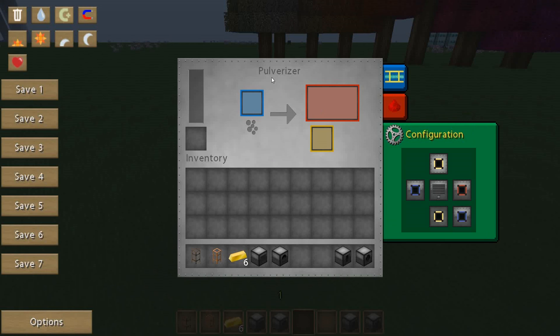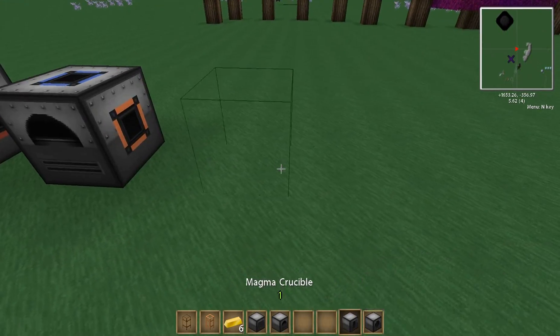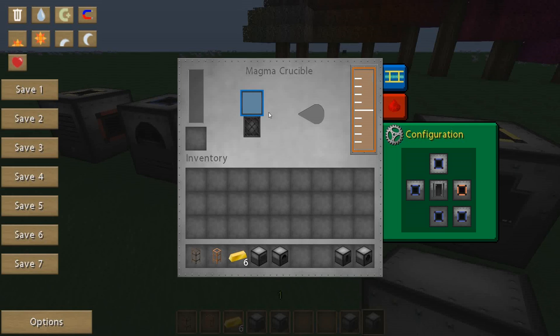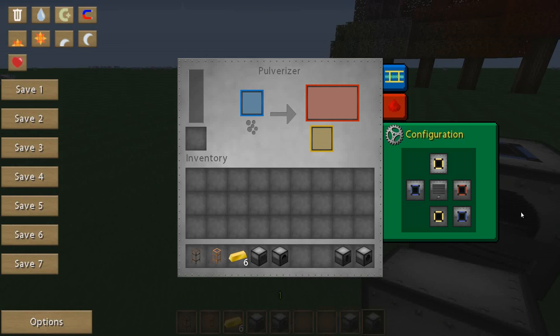This is the configuration for all of the Buildcraft machines. They all have their own configuration. As you can see, some of them have more colors than others. Liquid transposer, magma crucible, powered furnace, pulverizer, and many more.